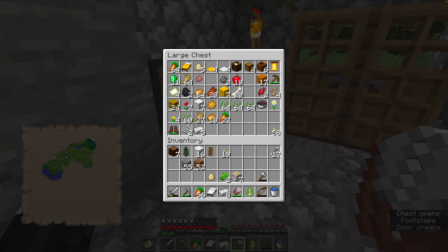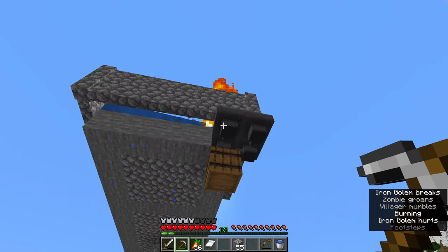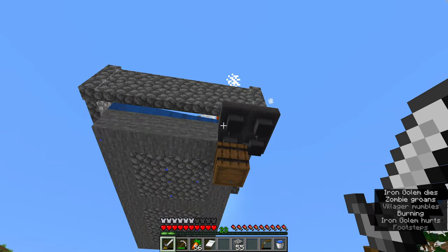There are more problems with the iron farm — I suppose I should probably just make more hoppers to pick up anything that drops over the edge. I just put a couple extra hoppers around the edge here to catch anything that might spill over, and hopefully that resolves our problem with that.